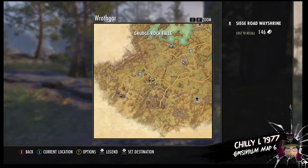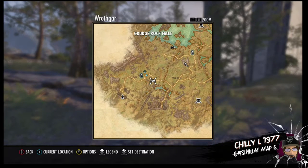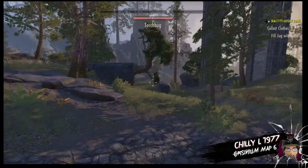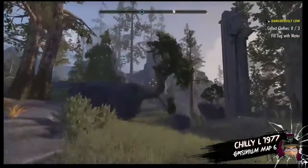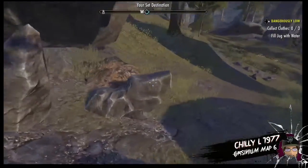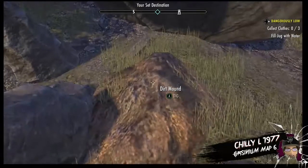We'll be northeast of the Siege Road wayshrine and northwest of the Grudge Rock Falls. You're literally going to be right next to the wayshrine, so when you get there you'll just see this tree and you'll know you're in the right spot. Let's see what's in this treasure chest.